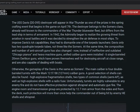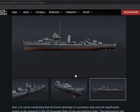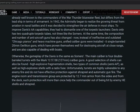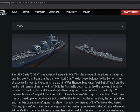Such protection will help commanders avoid being hit by enemy HE shells. It's quite a nice looking boat. Otherwise, the gameplay of the Davis is the same as the Somer — the main caliber is four double-barrel turrets with the Mark 12 5-inch/38 (127mm) caliber guns. I could swear I saw some torpedoes but I don't see it mentioning anything about them.